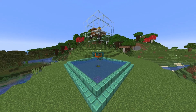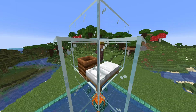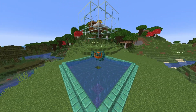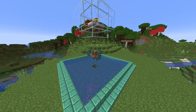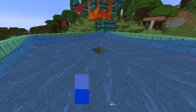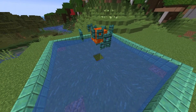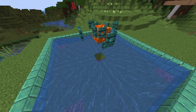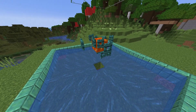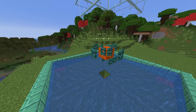Here is the raid farm design. We simply have the village at the top, which is really just a villager, a bed, and a composter in a glass pot. Then below we have a nine by nine square with water on the four corners. This water will push pillagers, once they walk into this area, into this hole where they'll fall and get damaged just enough to be one-hit with a wooden sword. The lava here is because ravagers won't be able to fall down this one block hole, so the lava is going to kill them.